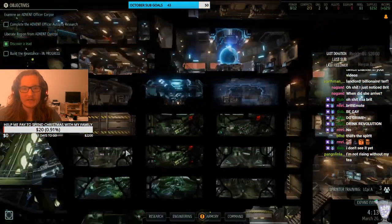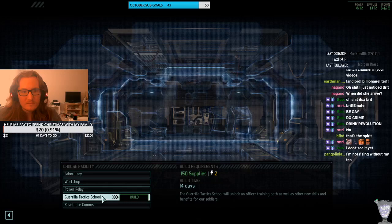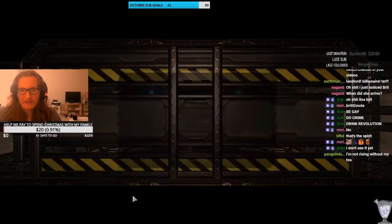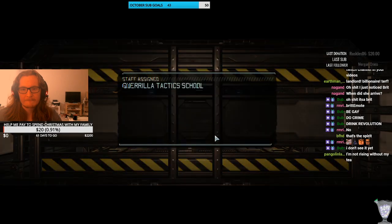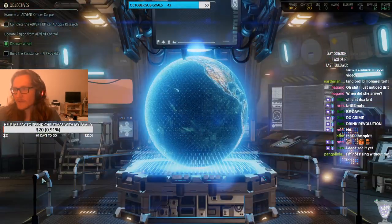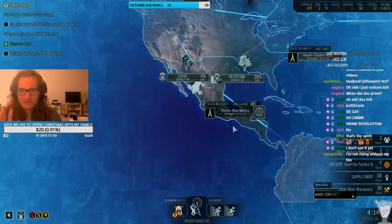The other engineer can also join us. Guerrilla Tactics School — heck yeah. Guerrilla Tactics School construction initiated. That'll be good because that'll mean we can get rookies straight up to squaddy rank without having to send them on rookie missions, which would be very useful for us.